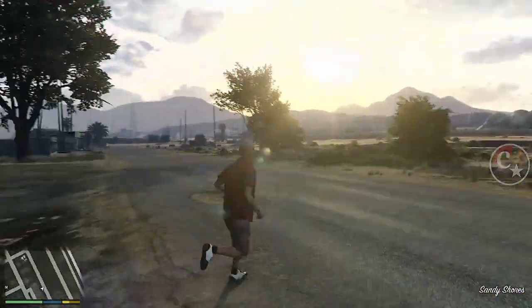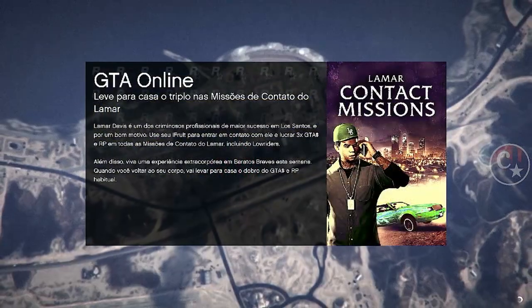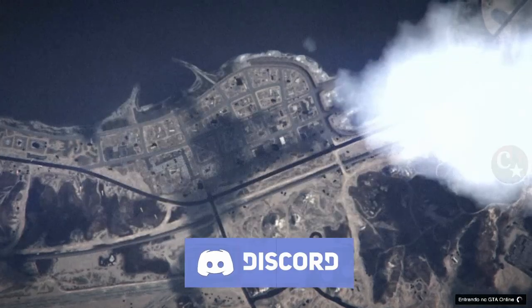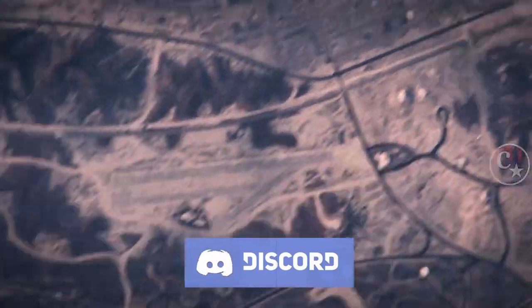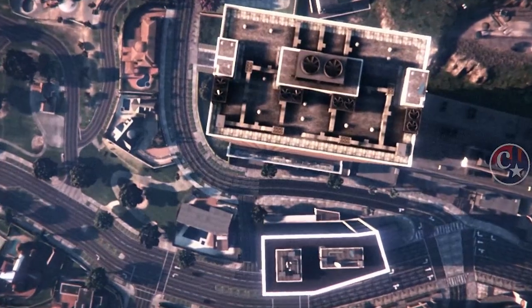Aqui basta a gente simplesmente fazer uma sessão apenas de convite. Não tem mistério, é treino. Bom, se você ainda não faz parte do nosso Discord, venha, junte-se à nossa comunidade. Tem sala para todas as plataformas — venha fazer amizades, bater papo, trocar carro, fazer missões. Não só do GTA, mas outros jogos também. Venha, sinta-se à vontade.